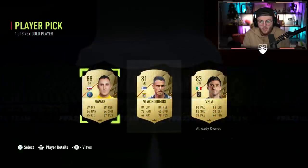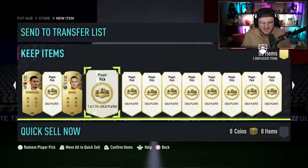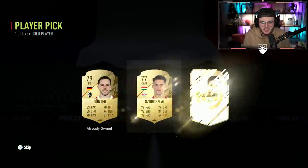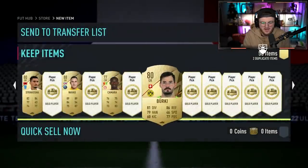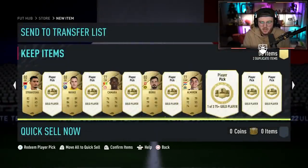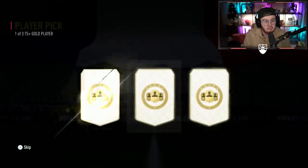Cheeky little Keylor Navas! These player picks have actually been really good. We had Kante in the first set, and then we've got Guendouzi and cheeky little Keylor Navas. If you think about it, we've had two really good French CDMs and then two PSG players. Interesting.